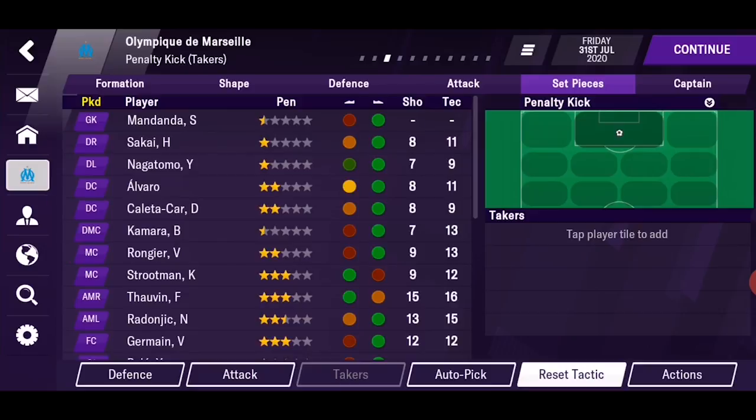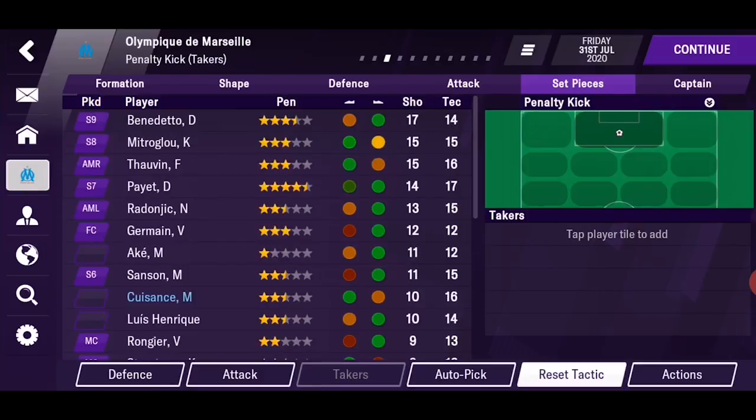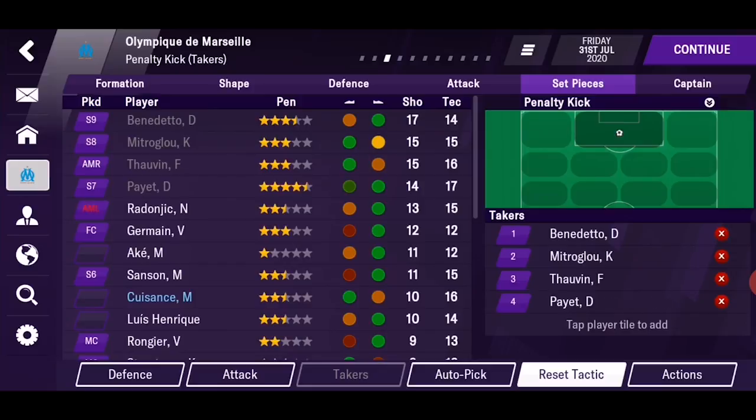Until now you only had five lists: penalty takers, left corners, right corners, left and right free kicks. You could choose up to eight penalty takers and all other lists had four slots. Now there are 11 slots for each of them and you have eight positions for free kicks. Just select your desired position and then assign the players.